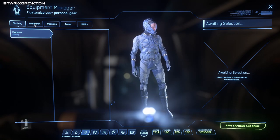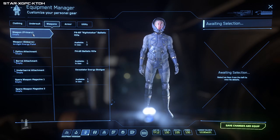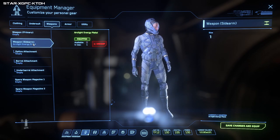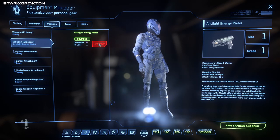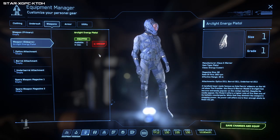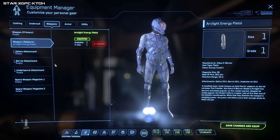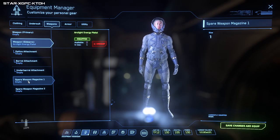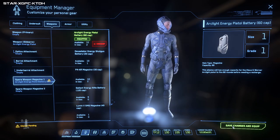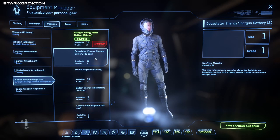We'll go to F1 and go to our Equipment Manager. When you first start the game, your guns, weapons, and armor might not be equipped. Go to Weapon - Primary for your main weapon, or Weapon Sidearm - press Equip. It will not equip until you press Save Changes and Equip. You can't just click and then carry on with a gun - it won't work.